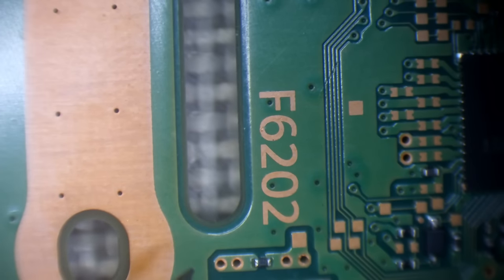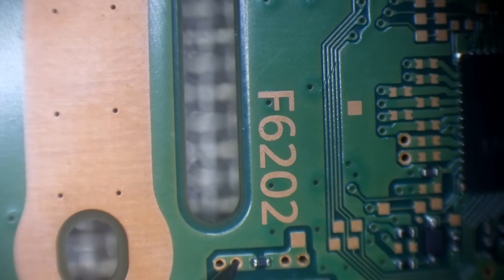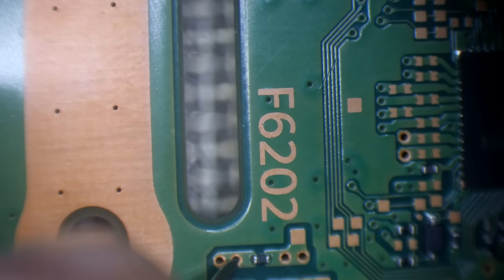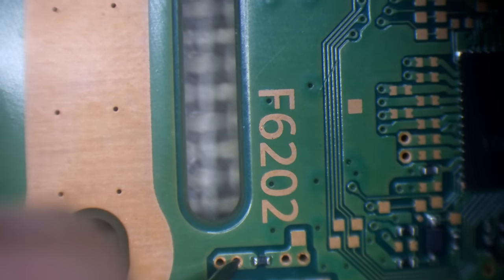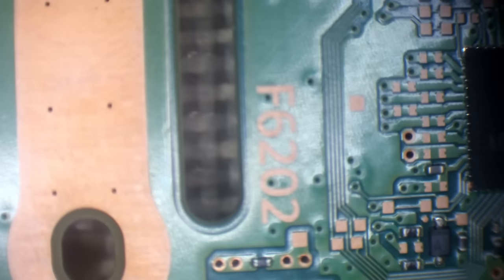Let's test it at F6202. In diode mode we get 0.43 volts there. And still 0.17 there. We still get 0.17, so it can't be that chip.